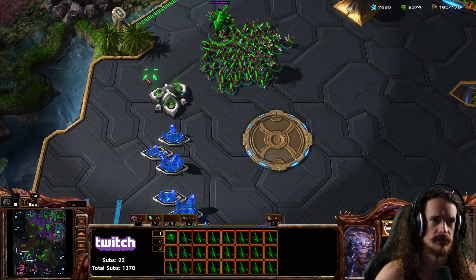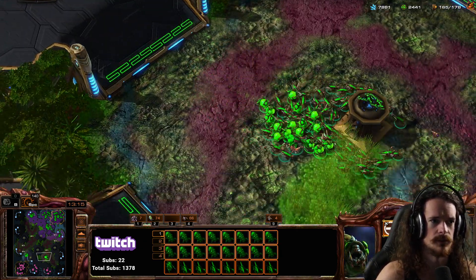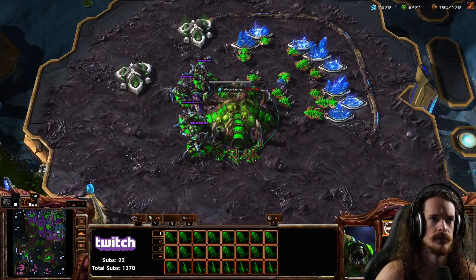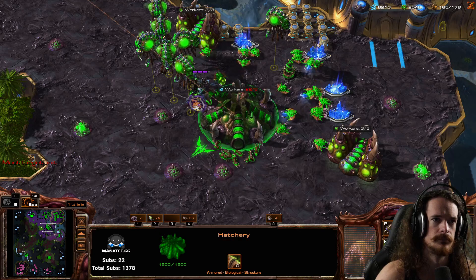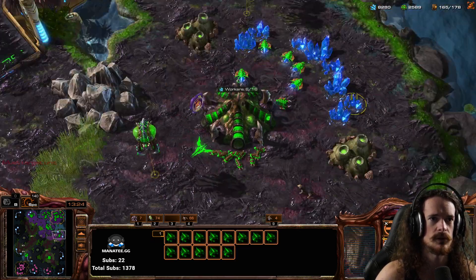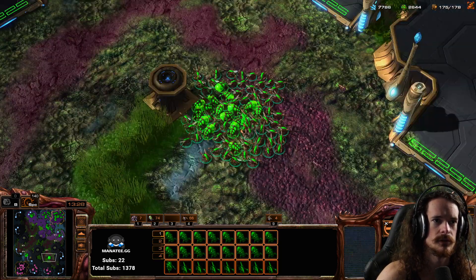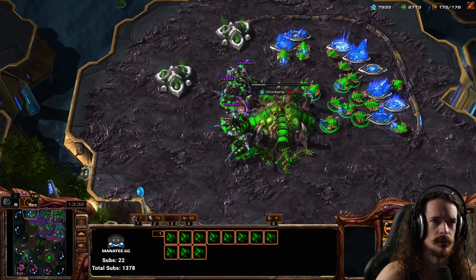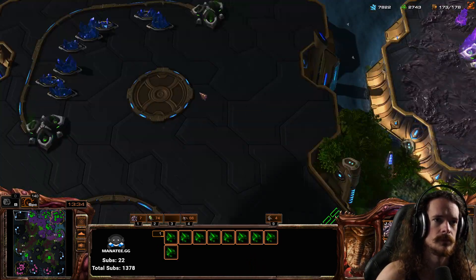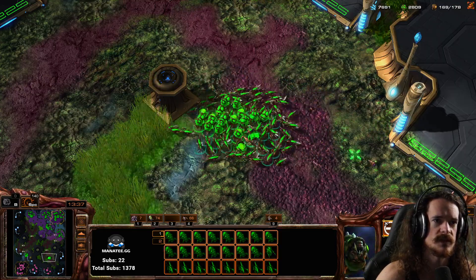Say this is my secondary backstabbing group and this is my main group — I can access everything with no screen dragging at all. This base has too many workers, I can just jump to the base that needs workers. Army, speedy group, the queen group — let's go to the 6th base, because I saved that at the start of the game.